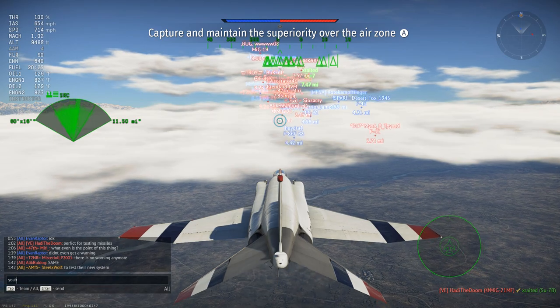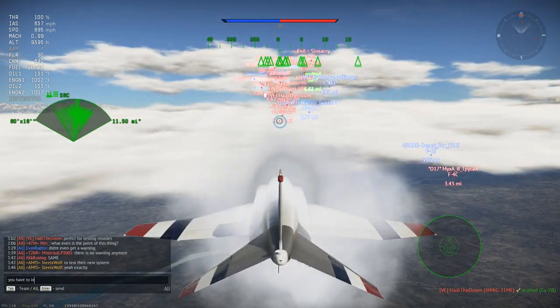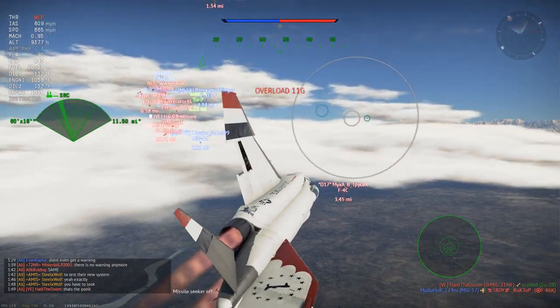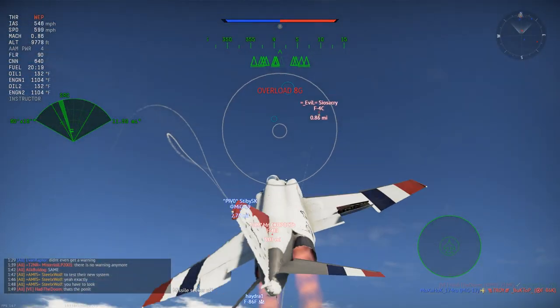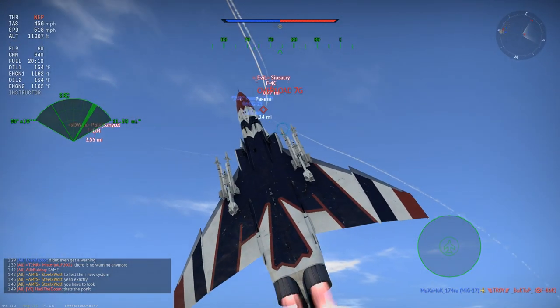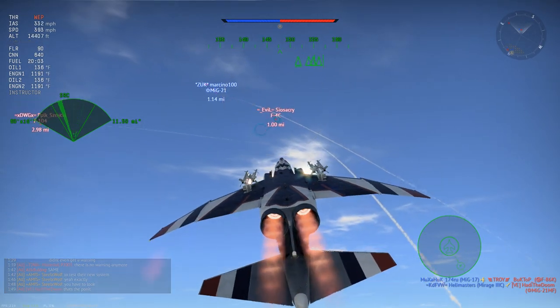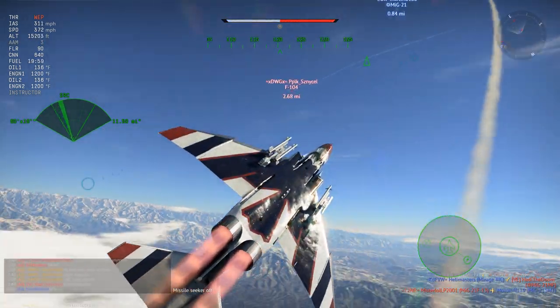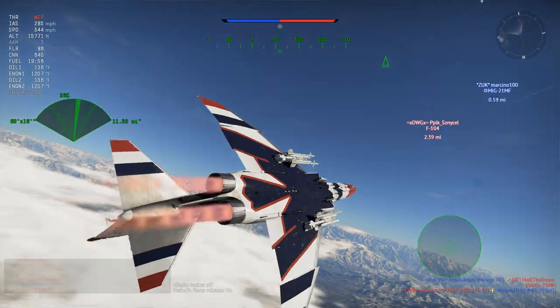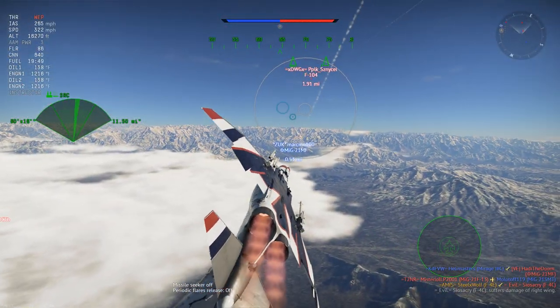There is no warning anymore. Exactly. So the missile locks on and you're just... everyone's complaining 'why can't I see a missile?' There it goes — there's a little dot, there's a missile warning. But everybody's like 'why don't I see the missiles?' — did you even read the dev blog?